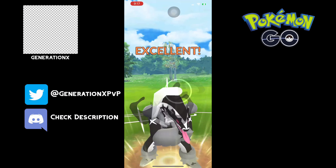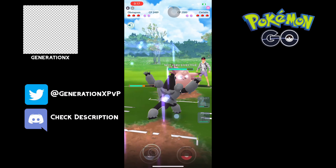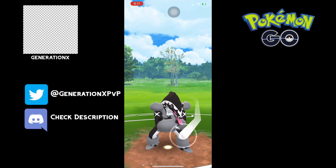As far as the composition of this team: XL Nidoqueen and XL Umbreon are a necessity, but that Obstagoon can be replaced by Scrafty if you are able to.